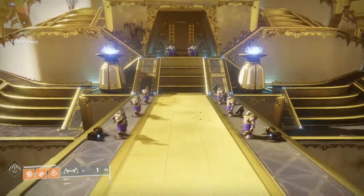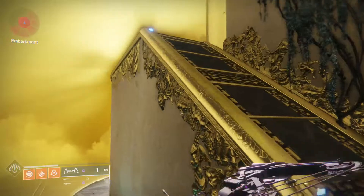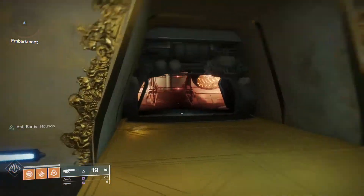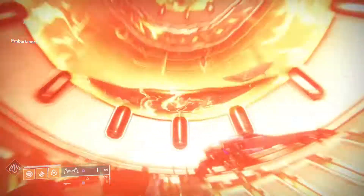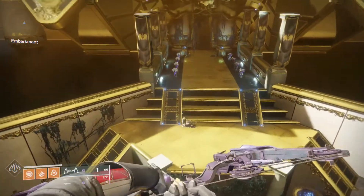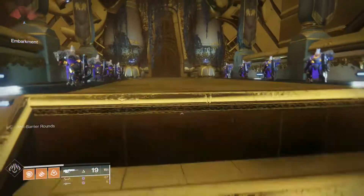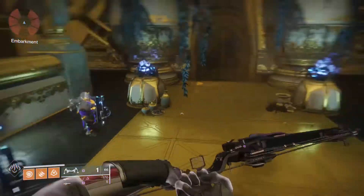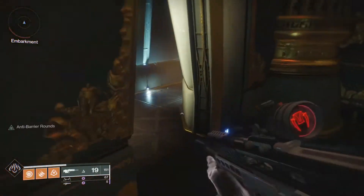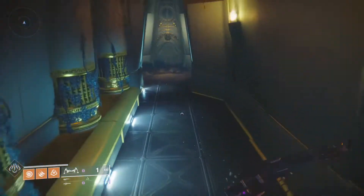One quick thing I want to mention: if you have a bow, make sure you have one that does not have Dragonfly on it. This bow I'm using does have Dragonfly. The reason I say that is because if you have Dragonfly and you kill a Cabal with a precision headshot, it's more than likely going to kill other Cabal surrounding that enemy as well because of the Dragonfly perk. Keep going forward through this door and down these hallways until we get to the big open area.